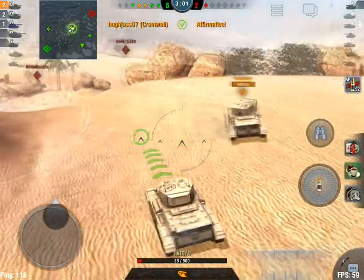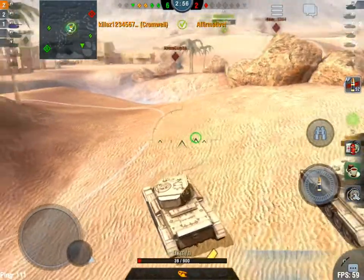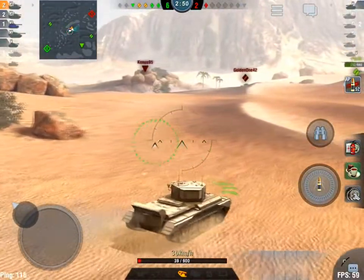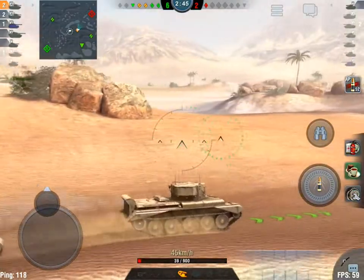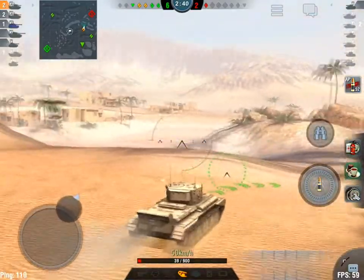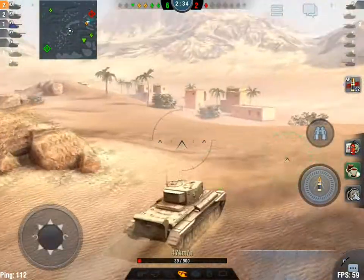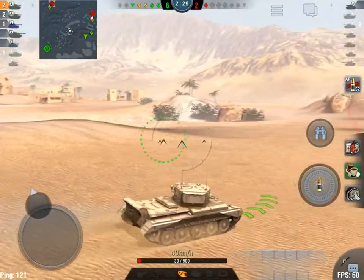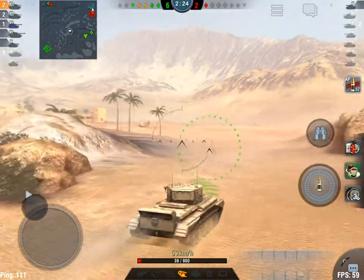Now we're wondering where that last medium is — he's not on the minimap. I'm going to sweep the corner on my left and then move north towards their cap. Let's make sure he's not hiding down here. Maybe he never left their spawn point. If that's the case we'll head west. Oh — there he is! Our medium has got his mitts on him.